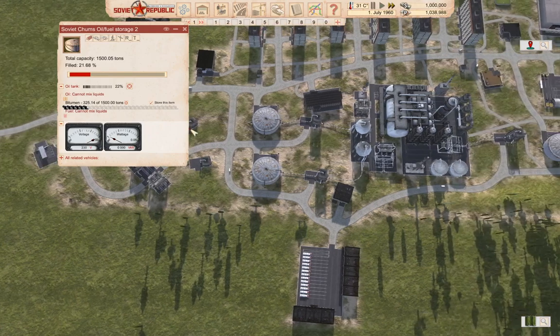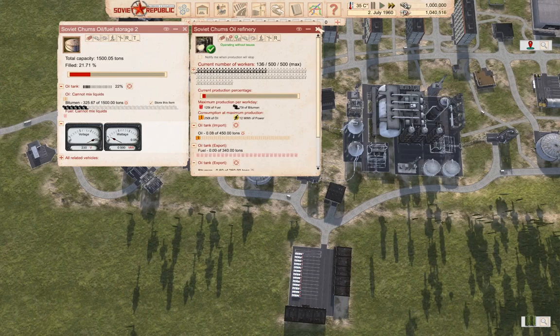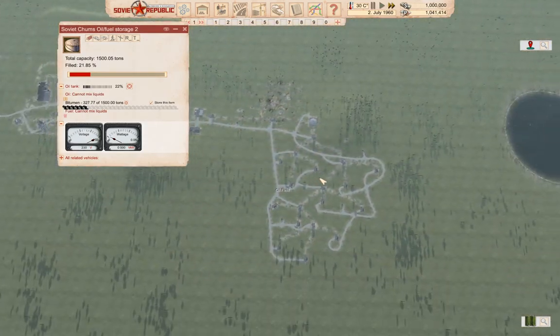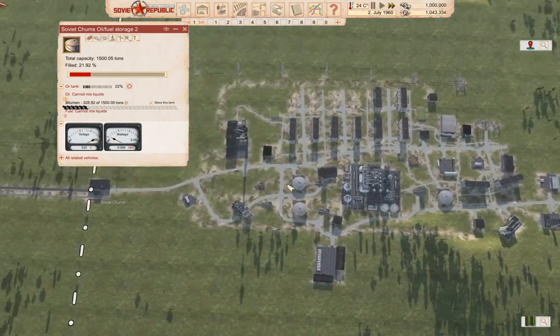See how fast that goes up. What we probably need is more workers — no, we need more oil, that's what we need. We're going to need to open up another oil field to really make that hum.